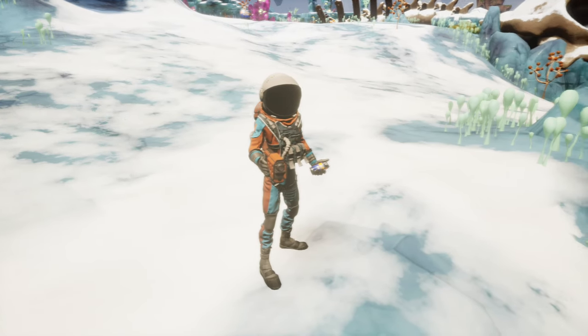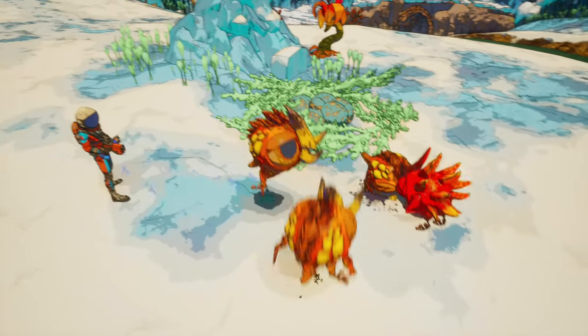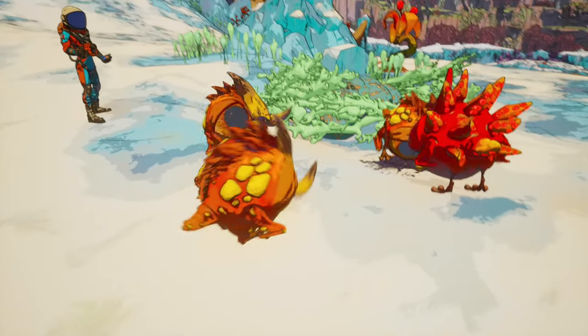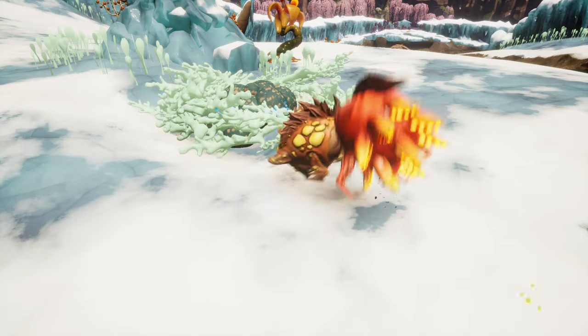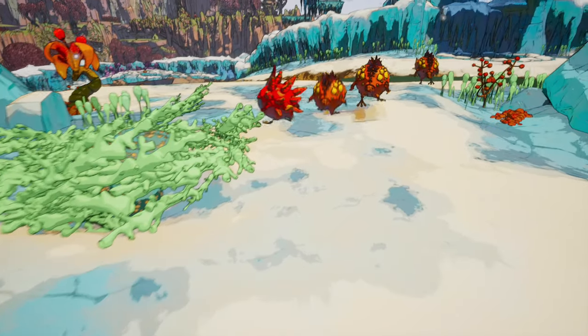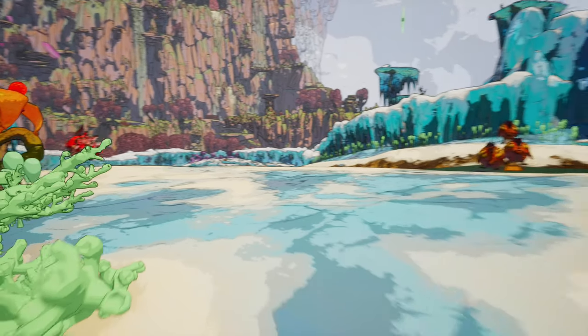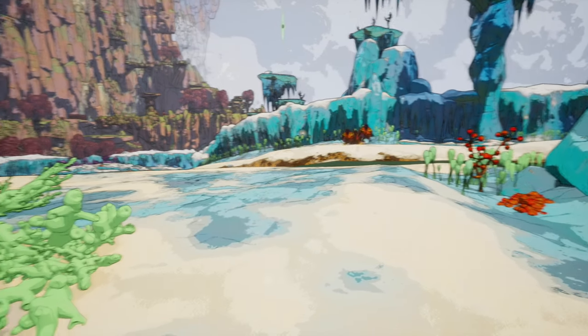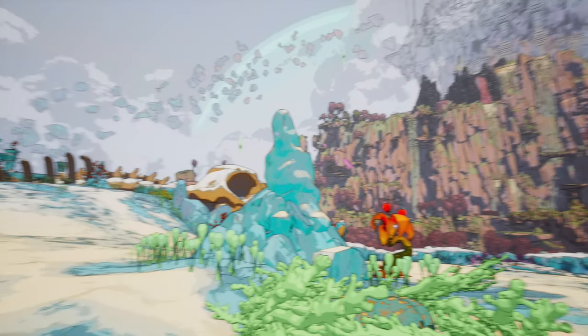Next, photo mode — one of my favorite features. The developers put this in right away, which is great. You hit the options button, select photo mode, and there are several effects you can apply before taking the picture. Great for posting on social media.